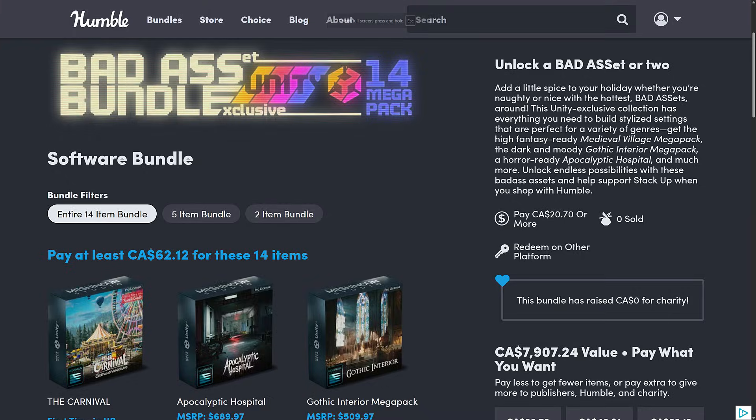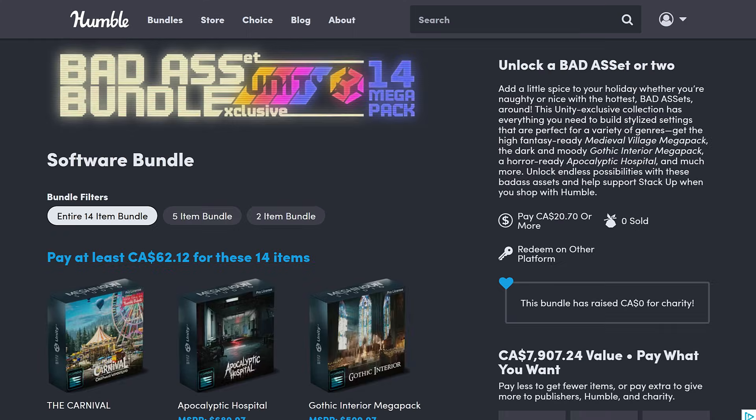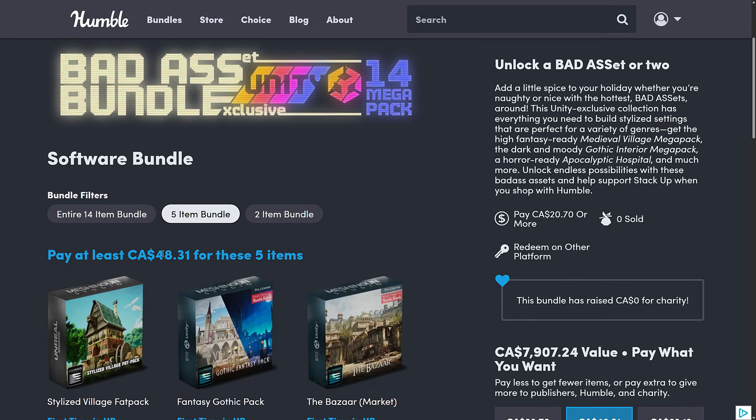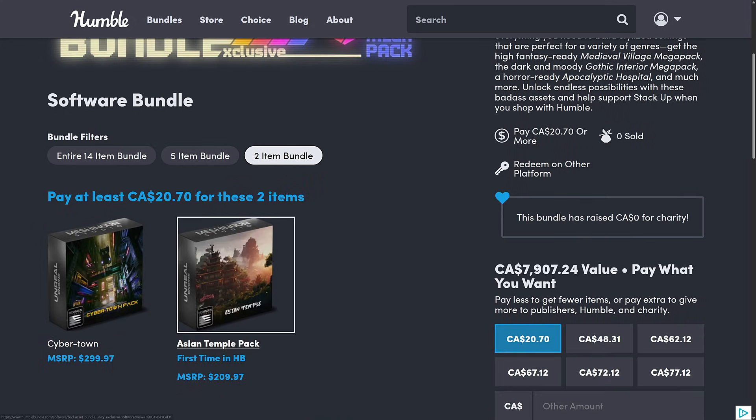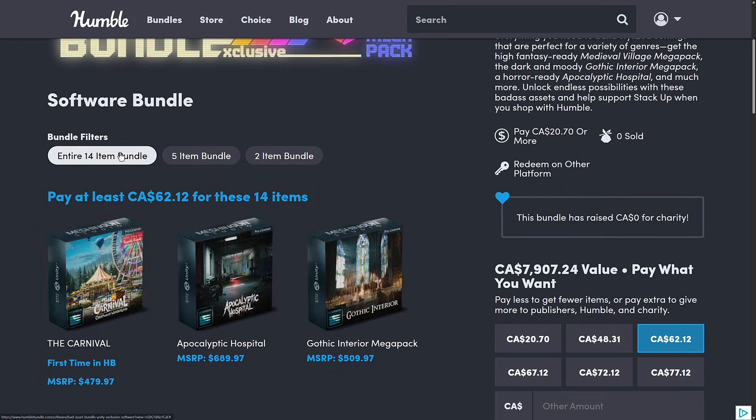The first bundle is super straightforward. It has the name the Badass ET bundle — 14 mega packs of Unity assets. I don't know if that name is brilliant or cringeworthy, or maybe brilliantly cringeworthy — let me know in the comments. It is 14 items, a little bit on the pricier side than we normally see, I think around $40 to $45 US for the top tier. These are also really large packs, so the value is down to you. Generally one item is worth more than the entire bundle, even though the prices seem a little bit artificially inflated.